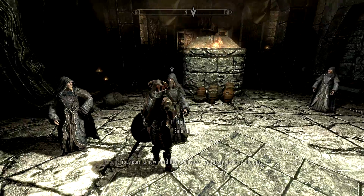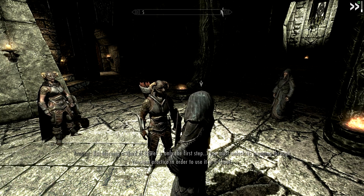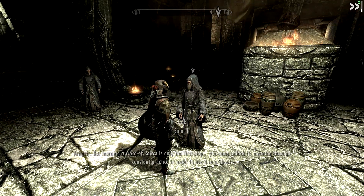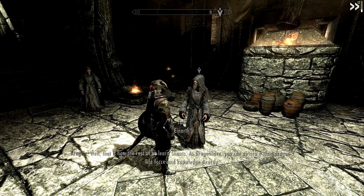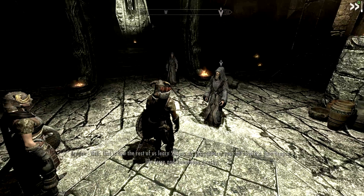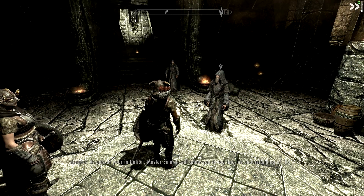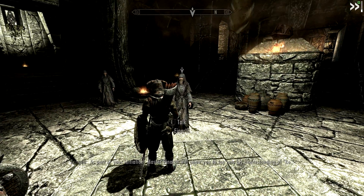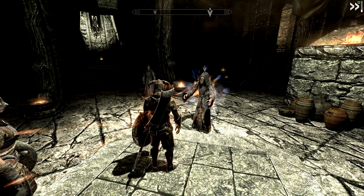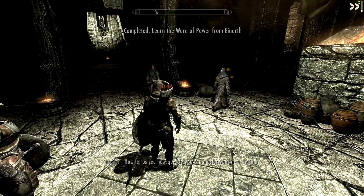You learn a new word like a master — you truly do have the gift. But learning a word of power is only the first step; you must unlock its meaning through constant practice in order to use it in a shout. Well, that is how the rest of us learn shouts. As Dragonborn, you can absorb a slain dragon's life force and knowledge directly. As part of your initiation, Master Einarth will allow you to tap into his understanding of Ro.